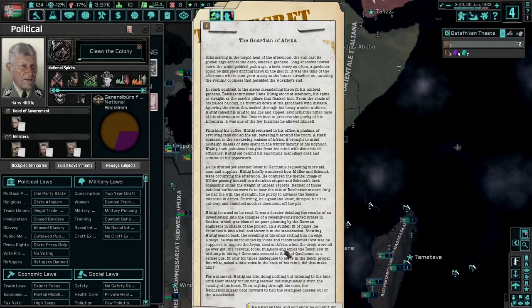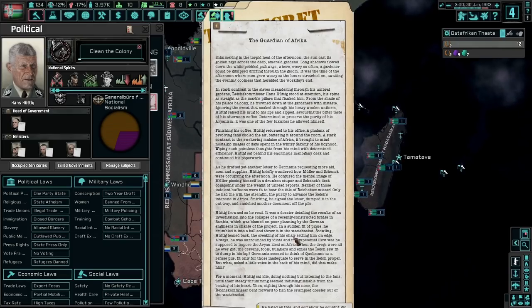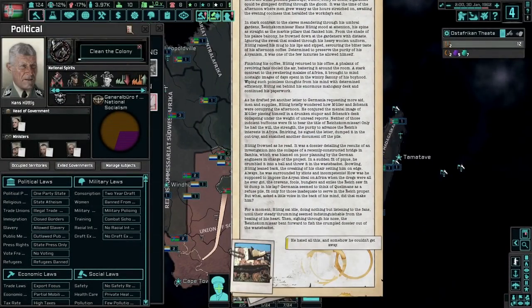Hans frowned as he read a dossier detailing the results of an investigation into the collapse of a recently constructed bridge in Zambia, blamed on poor planning by the German engineers. In a sudden fit of pique, he crumbled it into a ball and threw it into the wastebasket. Always surrounded by idiots and incompetence — the cravens, fools, bunglers, and exiles the Reich saw fit to dump in his lap. Germania seemed to think of Quilomaine as a refuse pile fit only for those inadequate to serve in the Reich proper.